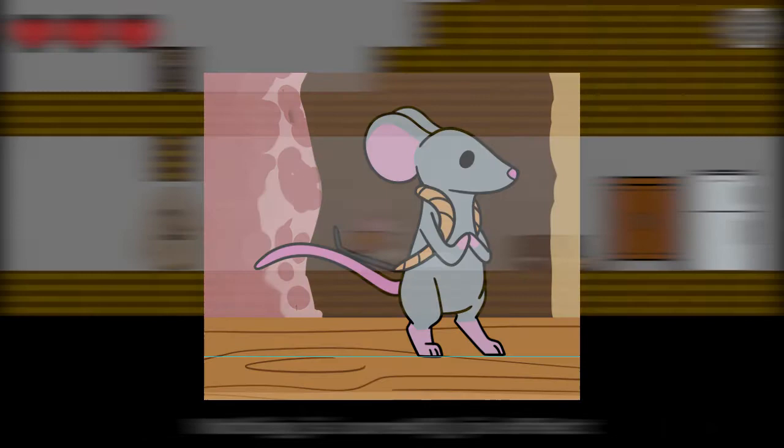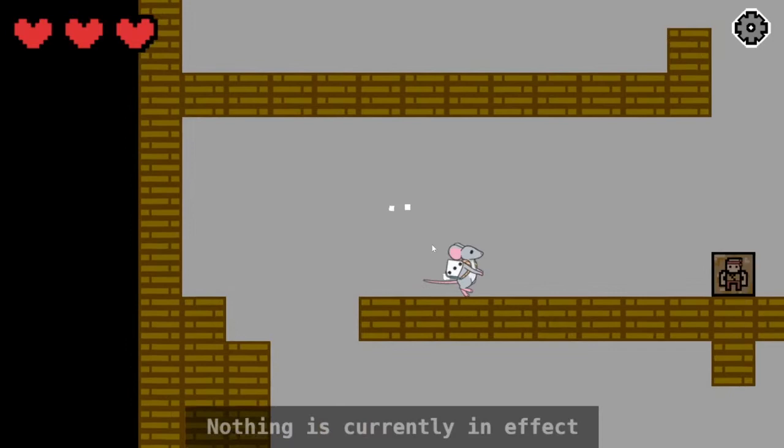While I was busy programming, Preston was working hard on the mouse animations. She experimented with a few different color palettes before settling on the gray color. She finished them around 5 a.m. on Saturday morning — we were already more than a quarter of the way through the jam at this point. I got the animations added into the game and already the project was starting to look incredible.